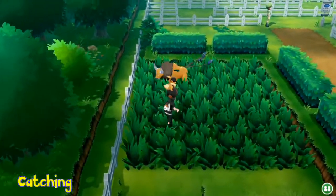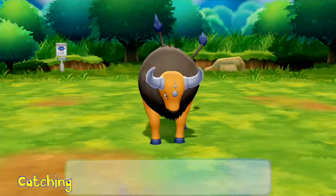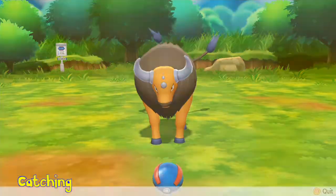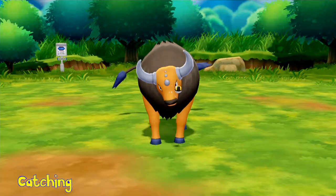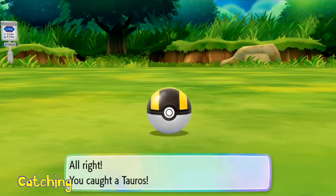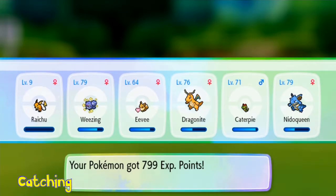As you've probably seen in the trailers, catching is different. Pokemon appear in the overworld — I'll interact with this Tauros here and show you. Basically, no wild battles take place; you go to a Pokemon Go style catching system. I'll use a Raspberry here to make Tauros a bit easier to catch. They flee a lot easier than they used to. I got a successful catch, excellent throw, and a technique bonus — 799 experience points. Then all of your Pokemon will gain the experience collectively. This is how you train.